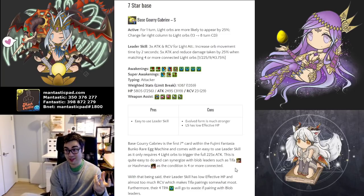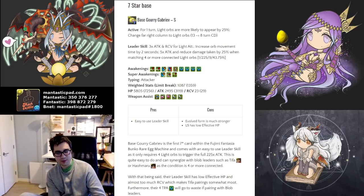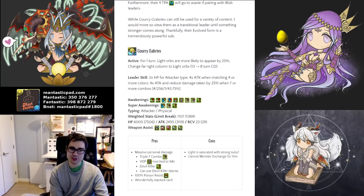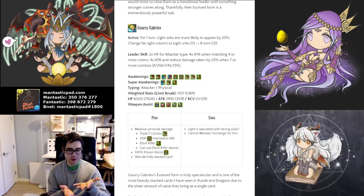This individual here is incredibly strong — not in their base form, but really the other form that is much more important. Yes, you do have 4 TPAs and reasonably high ATK, you have VDP, but the problem is you have to make VDP and TPA, which doesn't really go. The leader skill is reasonably strong, but the amount of effective health is quite low. And if pairing with a blob leader such as Tifu or Haomaru, their TPAs go to waste. You should really look at their evolved form, because Gung-Ho basically took all the powerful awakenings they could think of and stuck them all on one card.